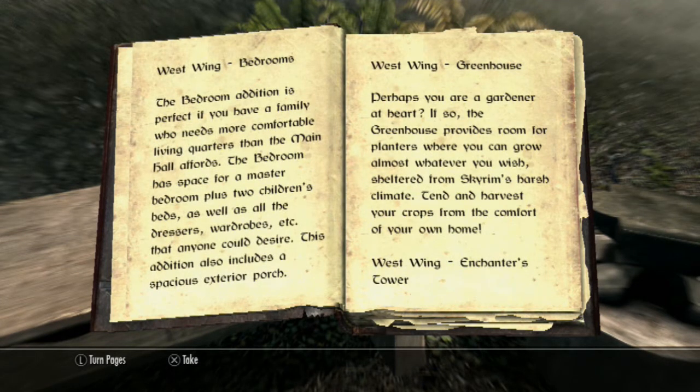West wing — Bedrooms. The bedroom addition is perfect if you have a family who needs more comfortable living quarters than the main hall affords. The bedroom has space for a master bedroom plus two children's beds, as well as all the dressers, wardrobes, etc. that anyone could desire. This addition also includes a spacious exterior porch.